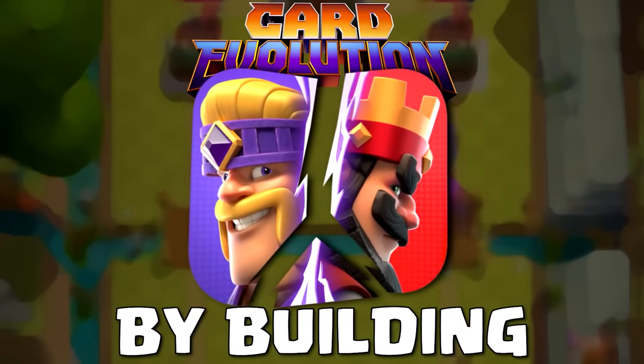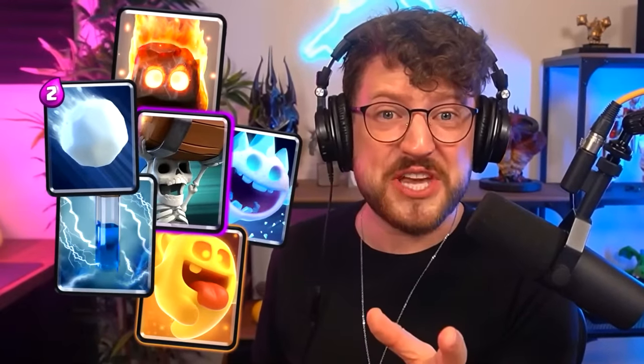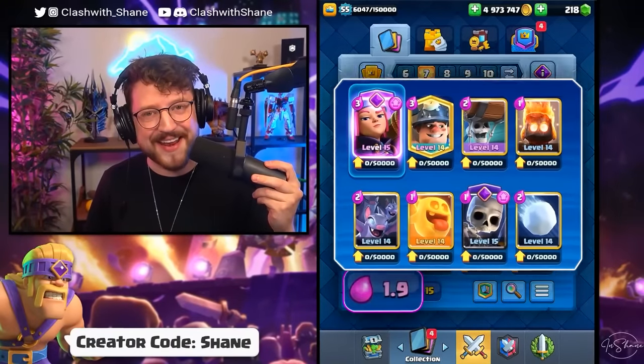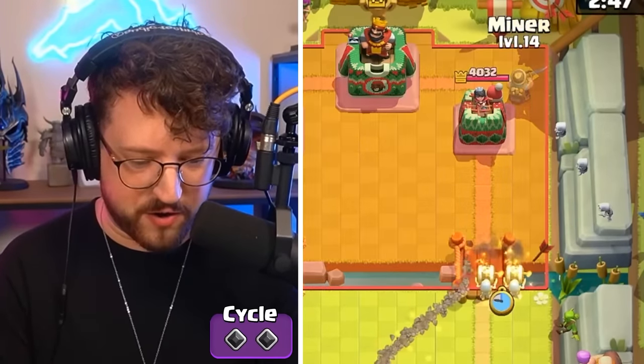I am going to break Clash Royale by building the four fastest cycle evolution decks. With a cheap cycle, we can infinitely spam evolution after evolution, potentially making these the four most broken decks in the game. Starting out with a 1.9 evolve firecracker cycle — minor right side with some wall breakers to get to the firecracker as soon as possible.